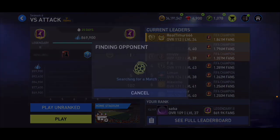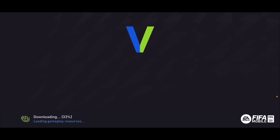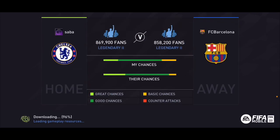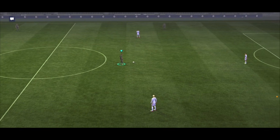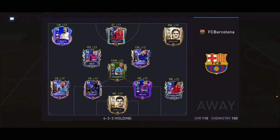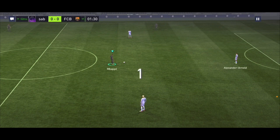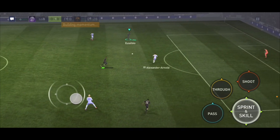Now I'm going to get into a Worst Attack match to test his shooting a bit more, then I'll wrap up the video. As you can see, after the Division Rivals update I haven't played a single Worst Attack match because I haven't had time. We're playing against FC Barcelona — a slightly tougher challenge, but it shouldn't be a huge problem. I just want to see Insigne shooting.